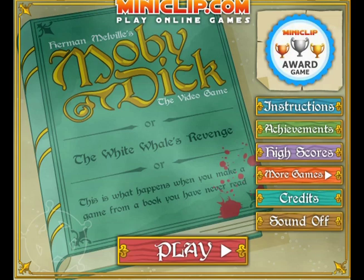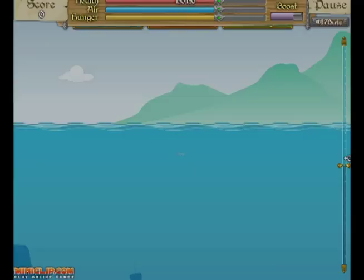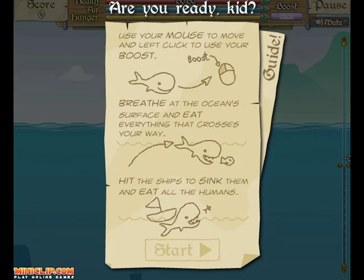There she blows! On this episode of Five Minutes to Burn, we're going to feature Moby Dick, which you can find over at miniclip.com. When you first start this game you might think to yourself, yeah, it's like Echo the Dolphin.